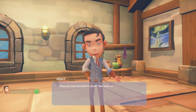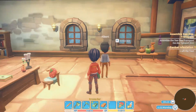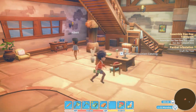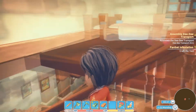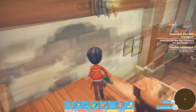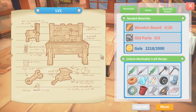Have you ever met Gust's sister? She looks so fair, she doesn't come outside very often, I've only seen her a few times. Yeah, he's talking about Ginger I think. Yes, I have seen her. How do I upgrade my work table? It's pretty plain — little decoration, some pictures from the walls. This guy has no decorations in here, very plain bedroom. The catalog — this must be it.